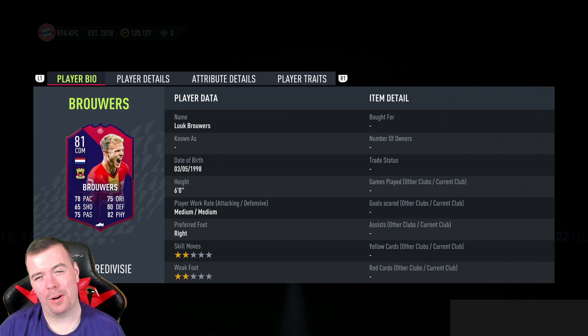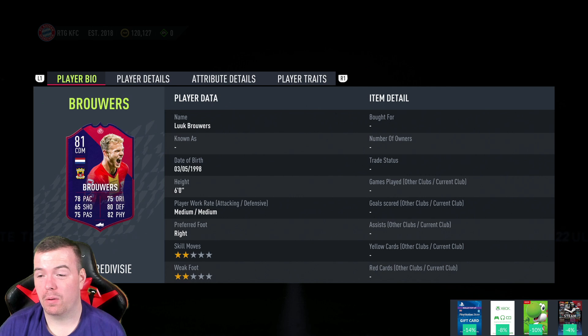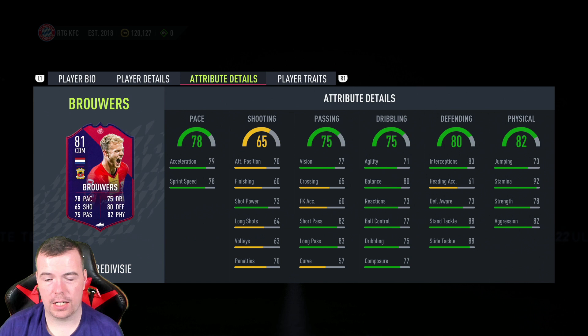He's an 81 rated CDM with 78 pace, 65 shooting, 75 passing, 75 dribbling, 80 defending, and 82 physicality. It's not a bad card if you're obviously Dutch or love the Eredivisie. It's actually cheap, which is good, at medium/medium work rates, two star/two star, six foot. In-game stats: 79 acceleration, 78 sprint speed. Shooting stats are pretty poor. 77 vision is decent, crossing and free kick accuracy you don't need for CDM. 82 short passing, 83 long passing.